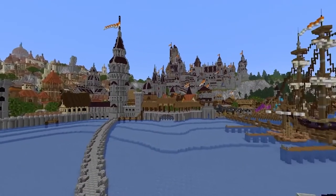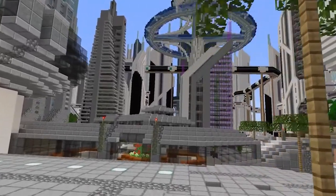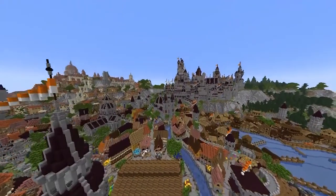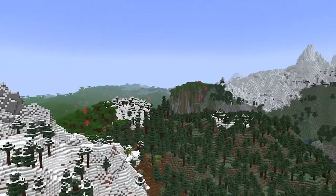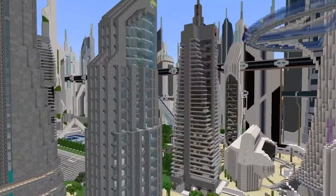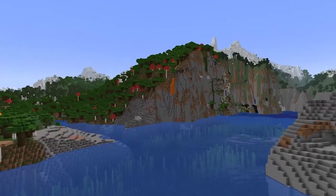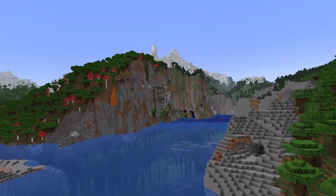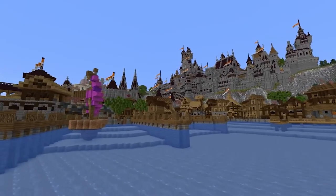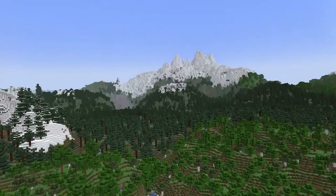You may already know the next mod I'm going to show you, but I still wanted to include it because it is just so great — the Distant Horizons mod. This mod completely changes the way Minecraft looks while you're playing. Using this mod you can render hundreds of chunks further than you could before, without massive drops in FPS. The chunks further away loaded by this mod are less detailed, but they fit almost seamlessly into the normal chunks loaded by Minecraft. You're finally able to see massive landscapes far away in the distance, which is just incredible.